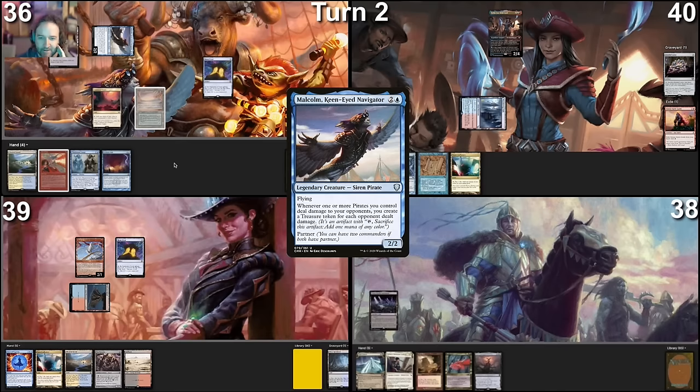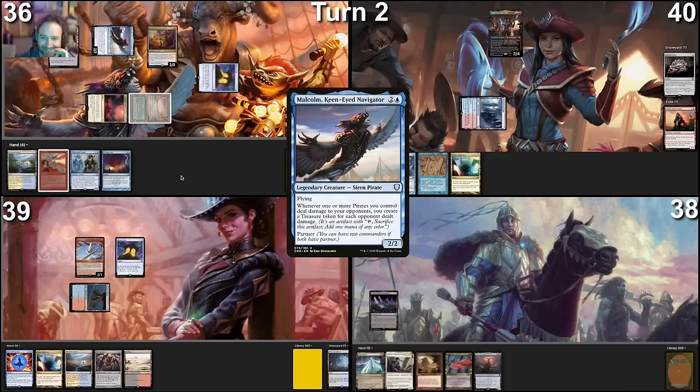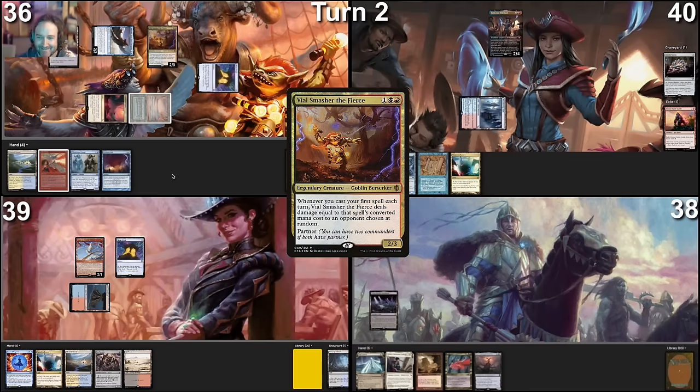And I'm going to do the thing that we don't really do in CDH, which is cast Vile Smasher. If Vile Smasher is okay, I will pass the turn.